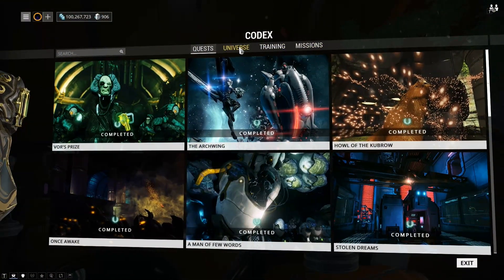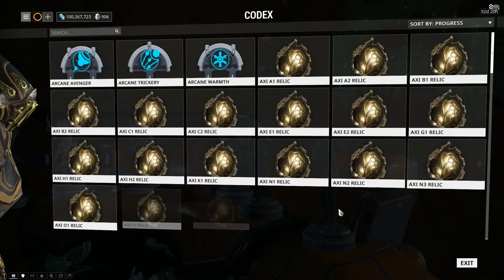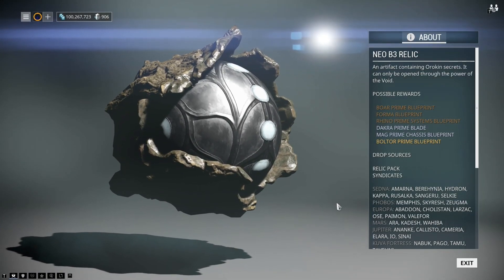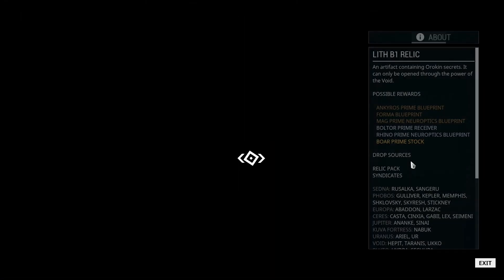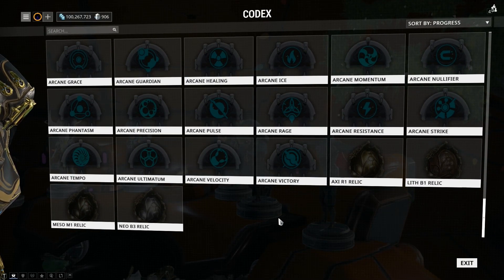Luckily, when it comes to the Relics, there are only four new ones. If you go to the Codex, then Universe, then Relics and Arcanes and scroll all the way to the bottom, you can see them: there is the Axi R1 Relic, the Lith B1, the Meso M1, and the Neo B3. The only weapon that doesn't seem to have a rare component is the Dakra — they managed to fit them all onto only four Relics.